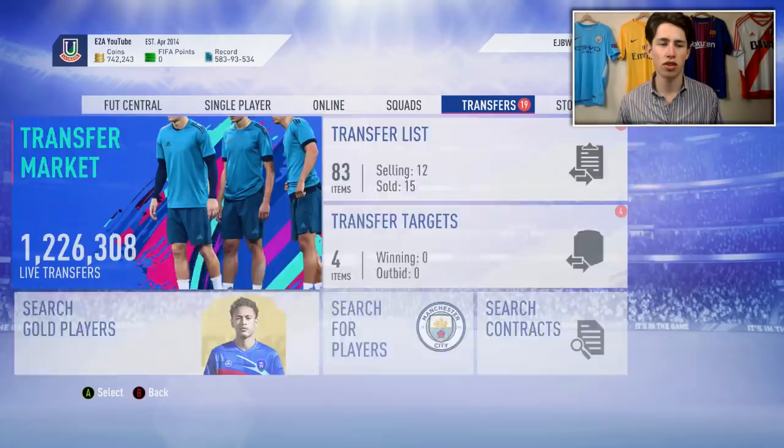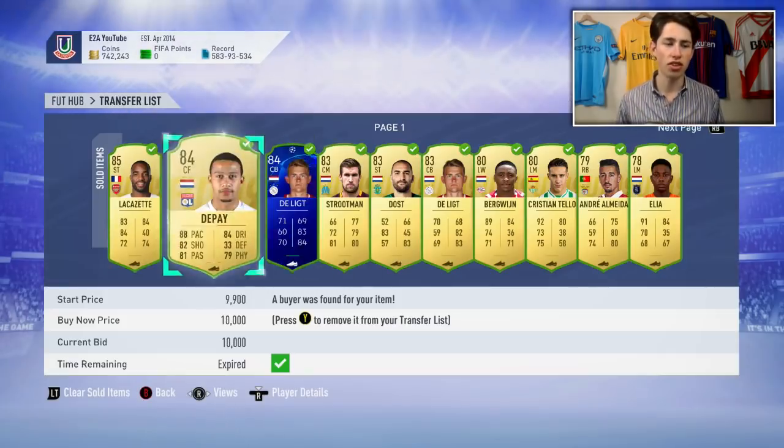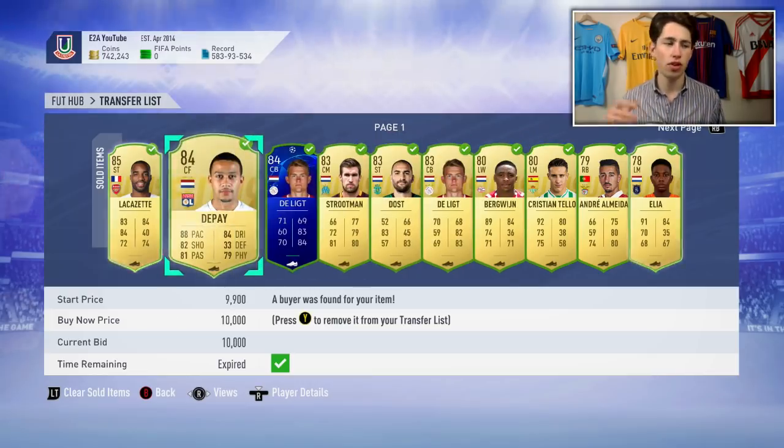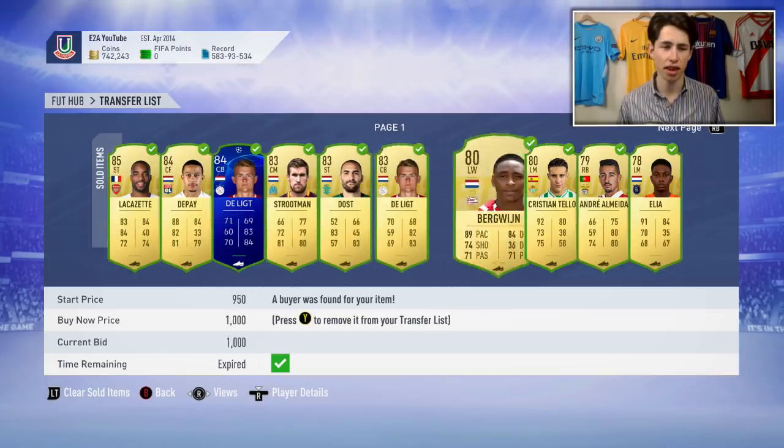We're going to start off by looking at my transfer list. I want to show you some of the players I'm selling here - you may be surprised. Dutch cards, for example, are going for loads right now because of a weekly objective where you need to score with Dutch players in rivals to get a Foot Swap player. Dutch players are really expensive right now, so if you have any, make sure you sell them. Depay, for example, is extinct at 10k.